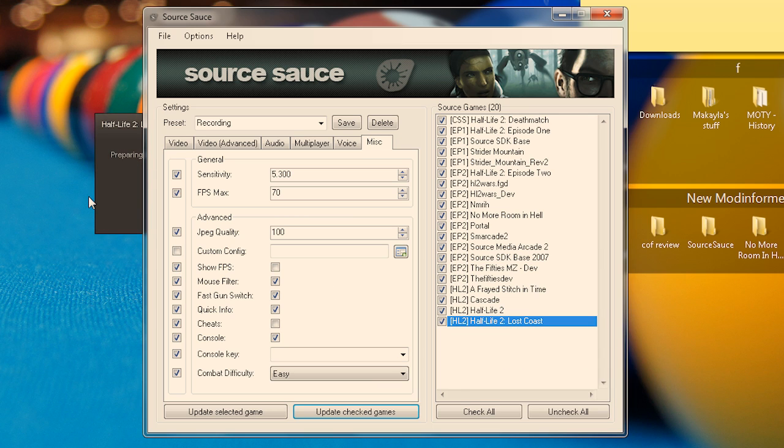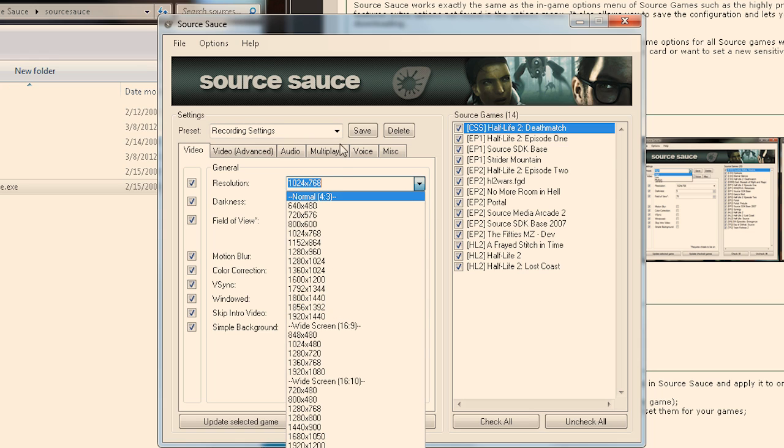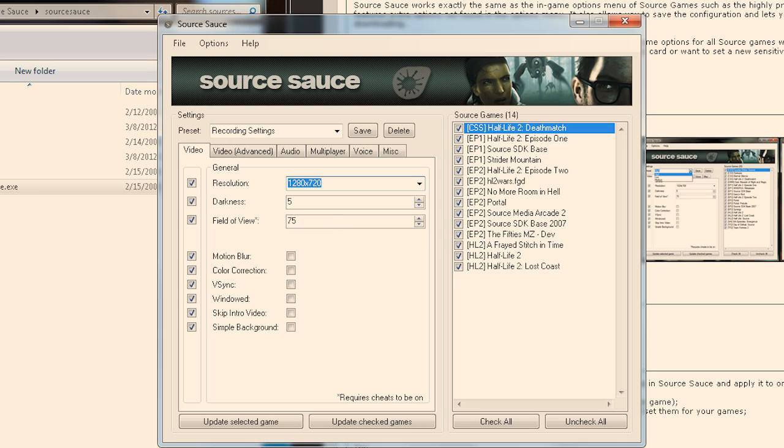Source Sauce incorporates all the options you'll find in the options portion of standard Source Engine games, and a couple other ones that you can normally access through console commands. The utility works by editing a config file the game reads every time it starts up. This config file contains all the game's adjustable options, from graphic settings to more complicated settings that can change your game experience online.